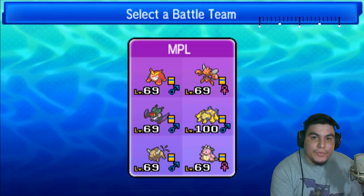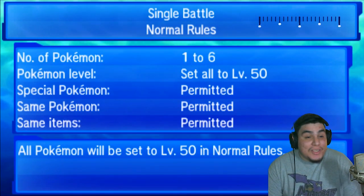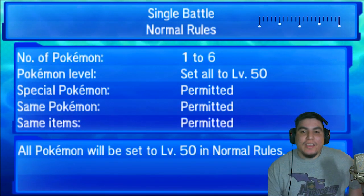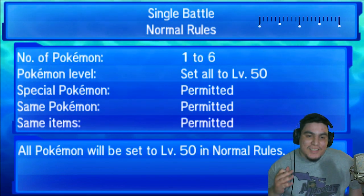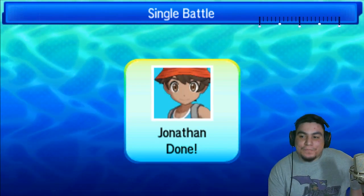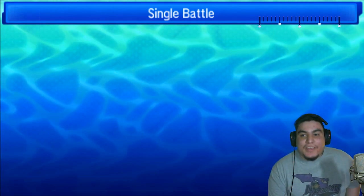Hey everyone, my name is Drew and we are here — this is going to be week number six of the MPL. We're up against Johnny GB and his Oregon Douglets. We have played him before in the MPL minors, we both got promoted, and we are here to play him again. This is a really interesting matchup and I really like the team that I was able to put together for this matchup.